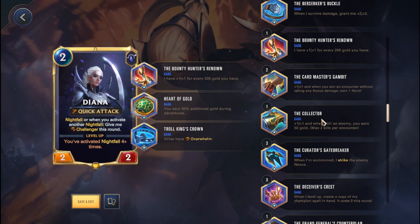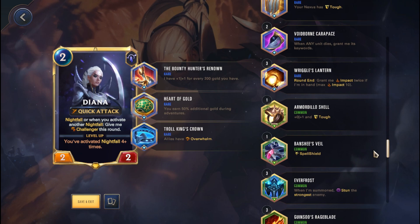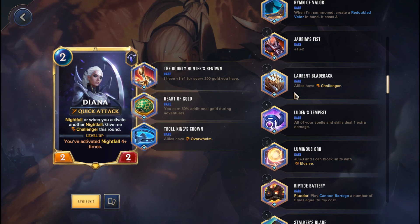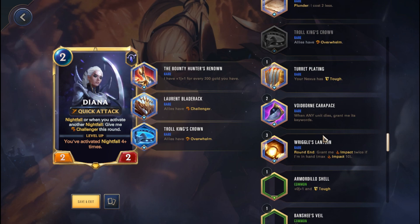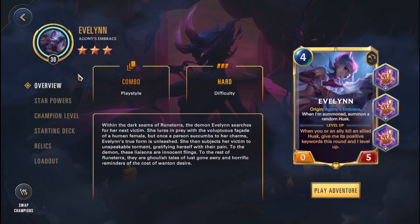The Laurent Blade Rack or TK's Crown — both of them should work fairly well. For common relics if you don't have those, the Grand Duelist Blade and the Troking's Crusher, which will basically give you Overwhelm, will also function fairly nicely.